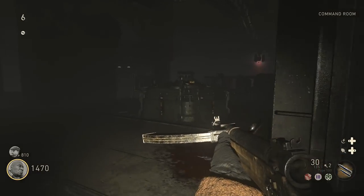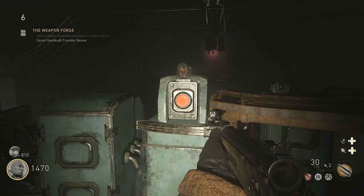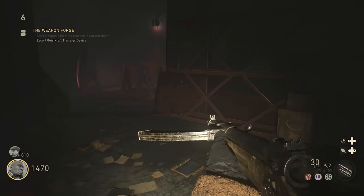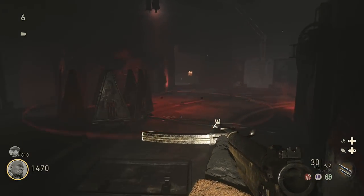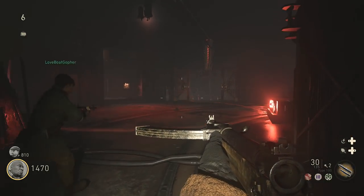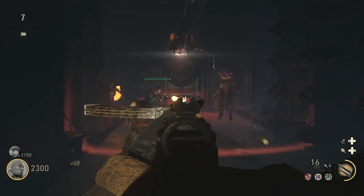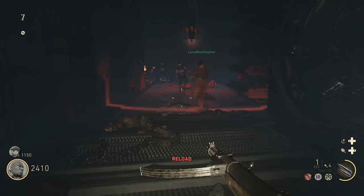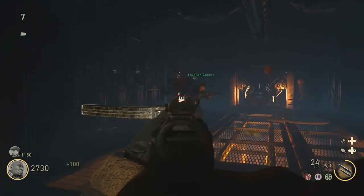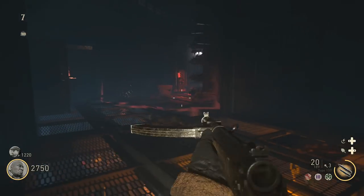Once the machine is fully powered, return to the command room, go to the top of the steps, and interact with the button to turn on the transfer device. Once it's on, you'll see a giant red beam in the middle of the map above where we turned the crank earlier. It'll move to either the laboratory or the morgue — it seems to be a little bit random, but we have to do it both ways anyways.